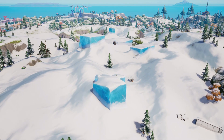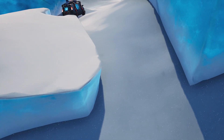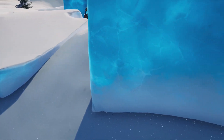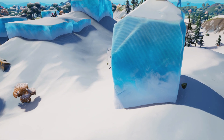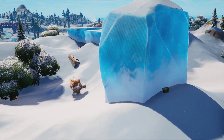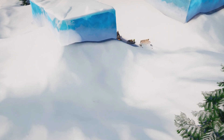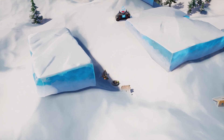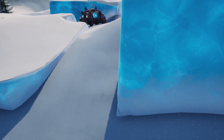But now here we are in Chapter 3 — a new map, a fresh start. And what is that under the snow? Tilted Towers is back and it's defrosting. It took a while, but we're finally there. I'm hoping this Tilted Towers is going to stay around for a while throughout Chapter 3 because it's everybody's favourite point of interest, am I right? Hopefully you guys enjoyed today's video — if you did, drop a like, check out one of my recent videos and I'll see you guys over there.